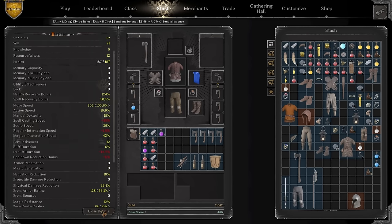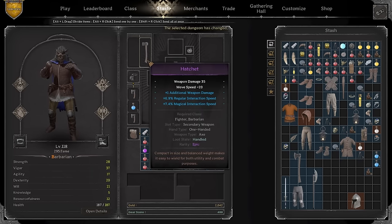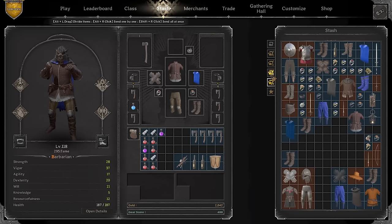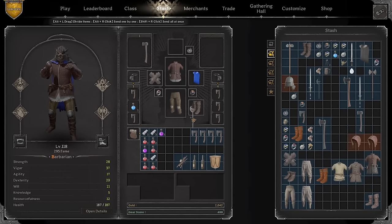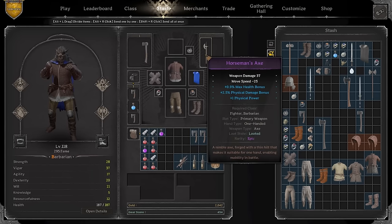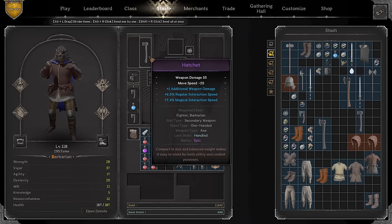For some it may seem like an off-meta build, but don't get me wrong — this build is actually quite strong especially in the current meta. We're gonna use the hatchet with additional weapon damage. The hatchets are basically free on the market, they're super cheap and extremely underrated. Most people would prefer to use the horseman axe, but even though the horseman axe does slightly more damage, it also slows you down by five move speed.